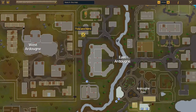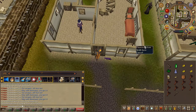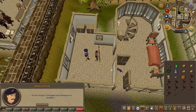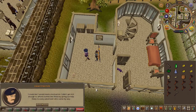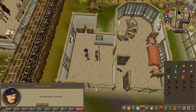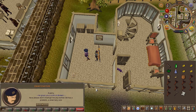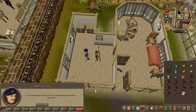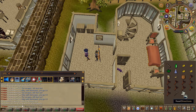Next, make your way to West Ardougne and speak to Jimmy Dazzler located here on the map. Another pretty lengthy conversation. After the conversation, go ahead and read the note he gives you and choose the first chat option.